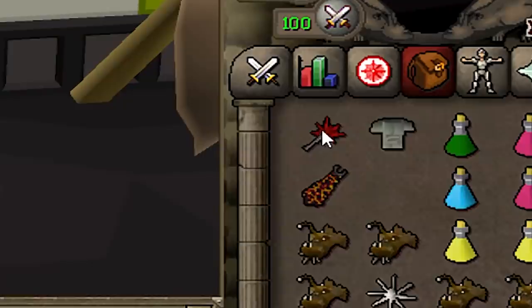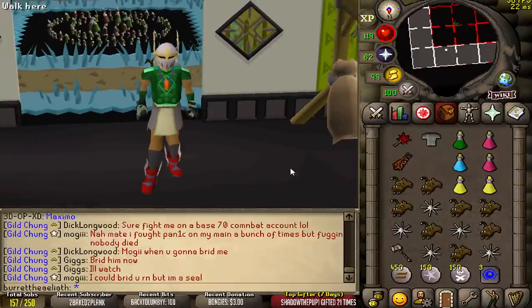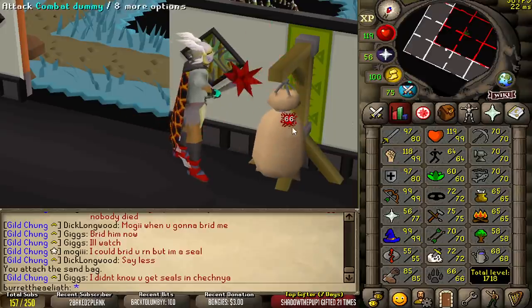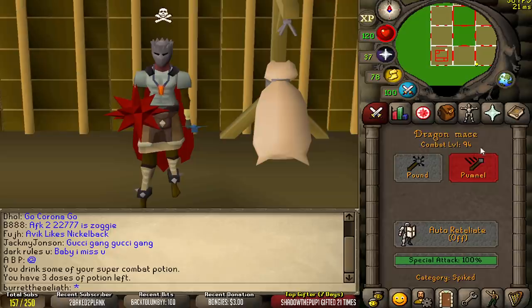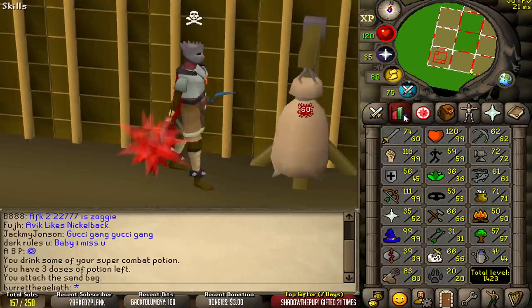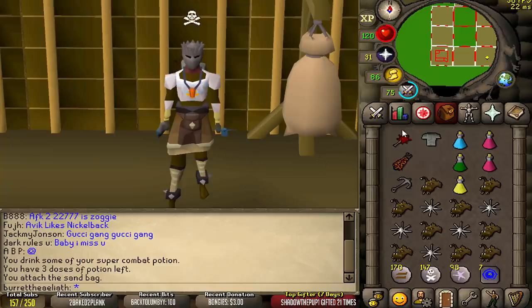So a couple of days ago, Jagex updated the dragon mace from a 5-tick weapon into a 4-tick weapon. Basically it just made it a little bit quicker. Our max hits on our main account is a 66, and we'll also be using it on my friend's max 60 attack zerk, which is only 94 combat, and max on this account is a 60, which is pretty freaking cool. I'm gonna try and use them in combos where the speed makes a difference.